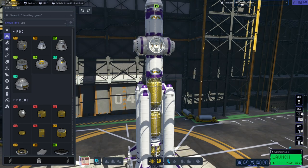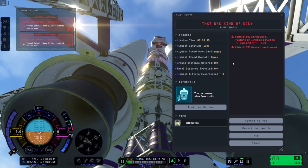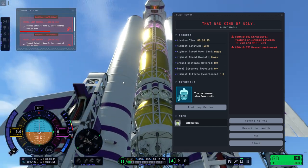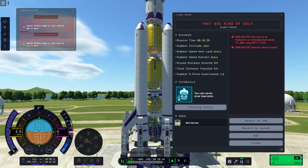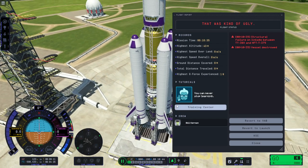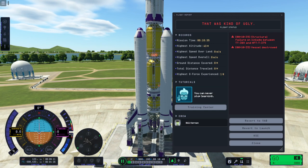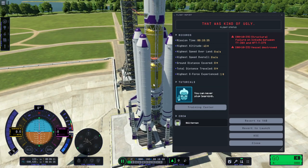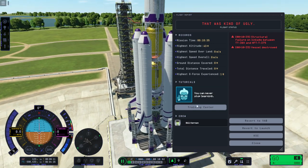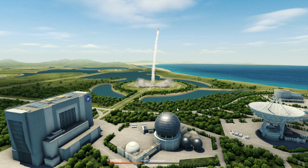We're going to rename this Lathe Station. Around here it decided to wiggle a lot, and we had a structural linkage issue. Let's just try to revert to launch — first thing I've brought out to the pad in this save. It's consistent anyway.